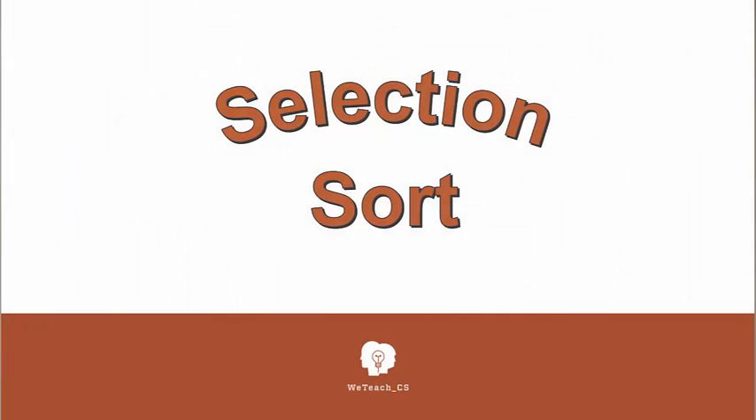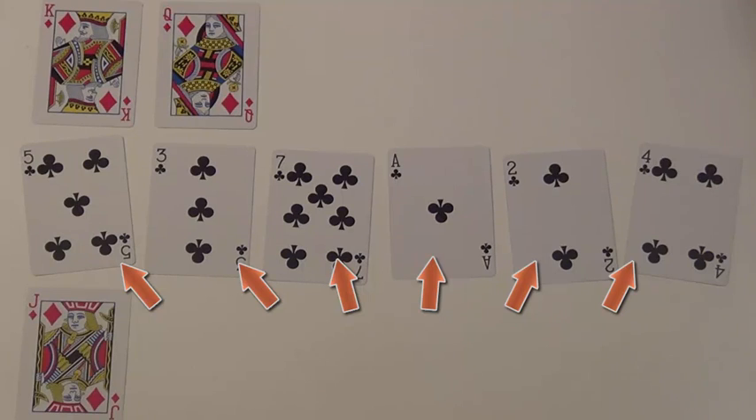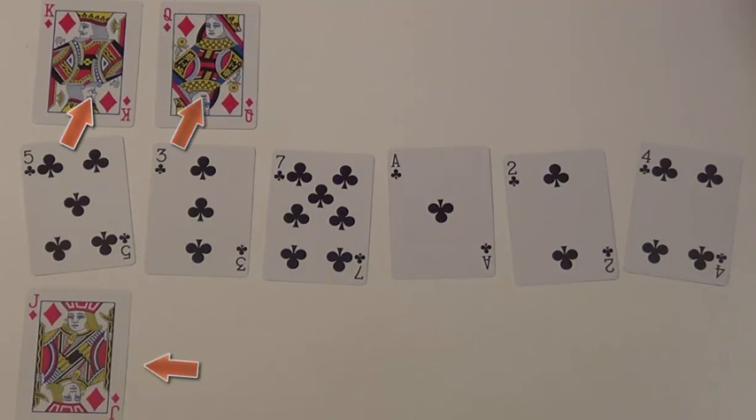Let's work through what's called the selection sort. Here we have an array of six values: 5, 3, 7, Ace, 2, and 4. The Ace is going to count for the value 1. And we have three control cards: the King, the Queen, and the Jack.